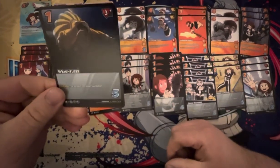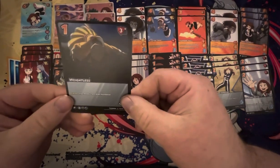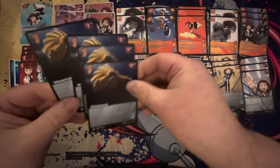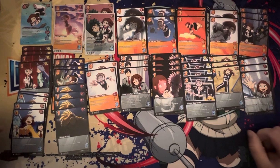And then we've got Weightless — 1-diff, 3 high. Enhance flip: ready 1 face down. Sometimes you just need that one more foundation. It's spam. 4 copies. I dig it.